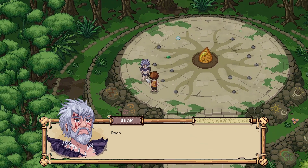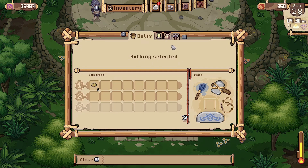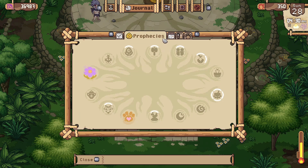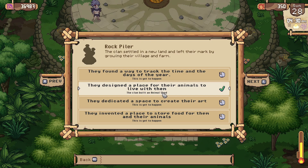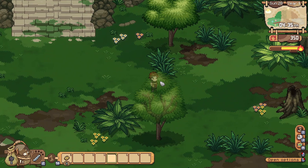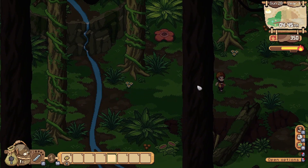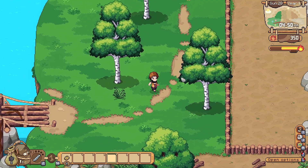I want to go to the pyramid but it won't let me. We got that one complete — Rock Piler. They found a way to track the time and day of the year. But this did happen — isn't that what I just did, isn't that the sundial? Or is it not the year or something? It didn't do the year part. That doesn't sound right — it sounds like it should work, but apparently not.